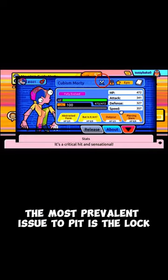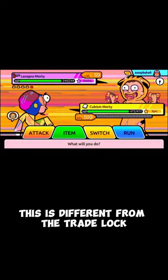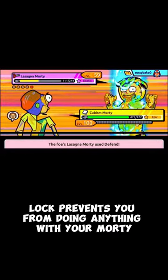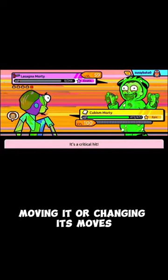The most prevalent issue with the pit is the lock. The pit's lock has a special icon — two swords — and is different from the trade lock or the manual lock. This lock prevents you from doing anything with your morty, like releasing it, evolving it, moving it, or changing its moves.